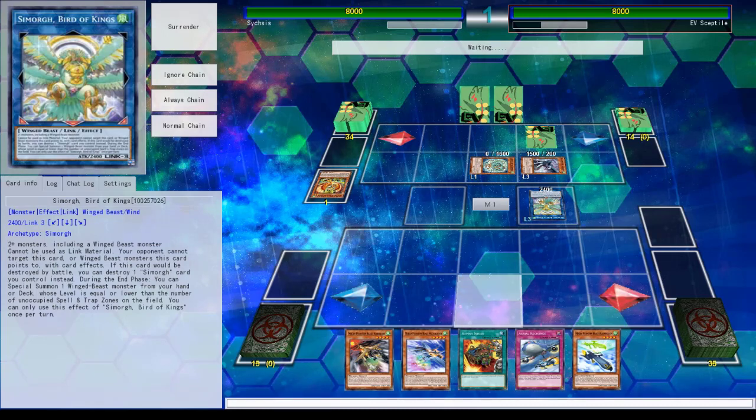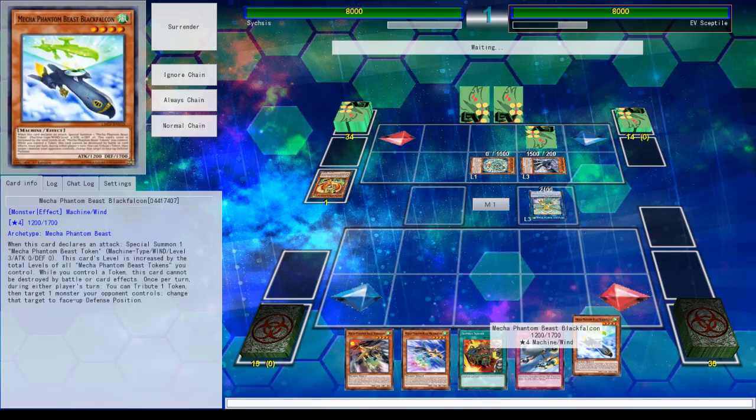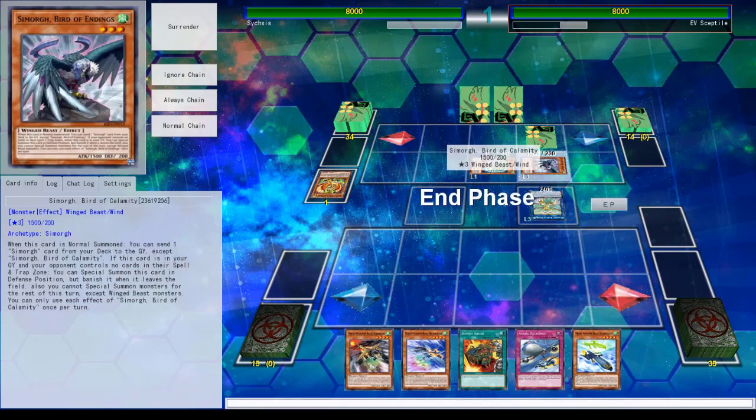You're not supposed to summon monsters for the rest of this turn except for Winged Beast monsters. All of them have that clause. The new Link does not have that clause. Not sure why I can't bring out the Raid Raptor — I'm just confused why the option isn't there. Now I end!